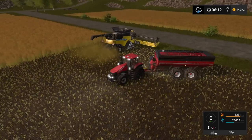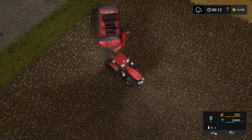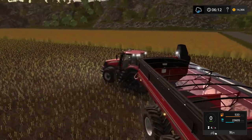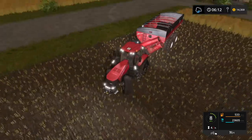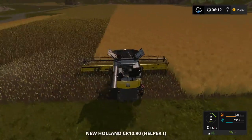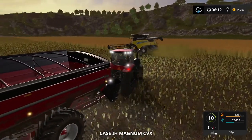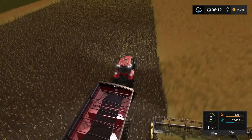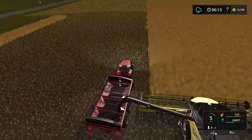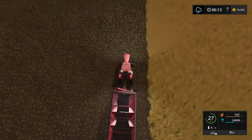I'll turn my lights off now — you can still see. This auger wagon is pretty cool — you can see the light on the end of the boom, and it goes up and down. The light inside the hopper, or whatever you call this thing inside the auger wagon, is neat. I might just put my tractor at the end of the field to save on gas — as long as I stay one tractor's width away from the crop, I'm all right.